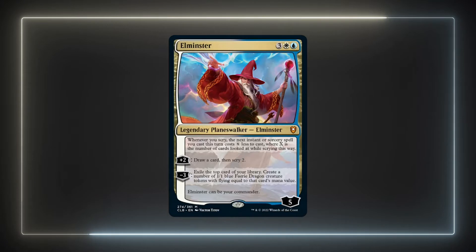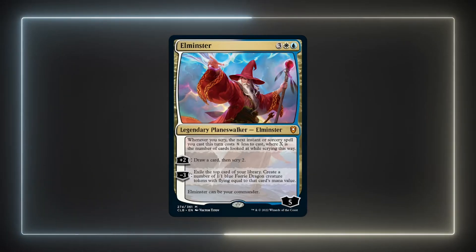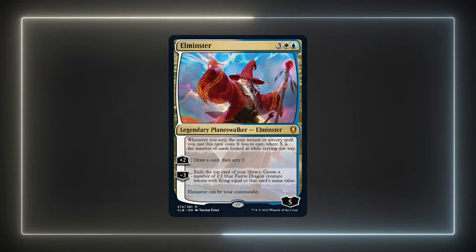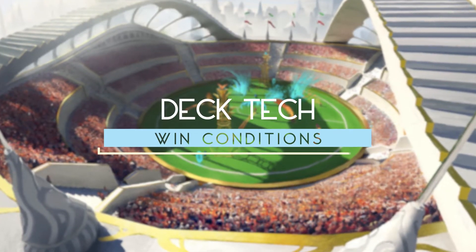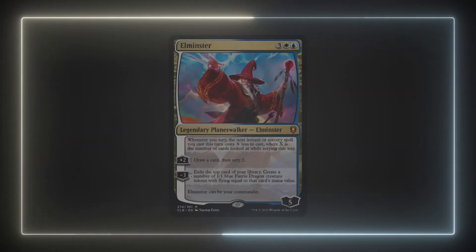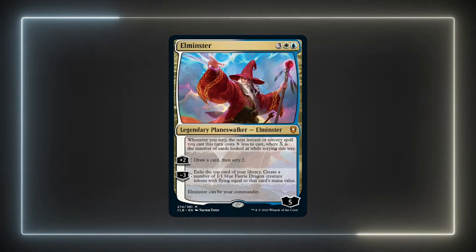Overall, Elminster provides an interesting playstyle I normally don't explore. He's a cool design that while powerful doesn't feel incredibly pushed. I also think it offers an interesting new take for Spellslinger decks or Azorius Flyers. I'm building this deck as a token flying tribal list that synergizes with Elminster's minus 3 ability.